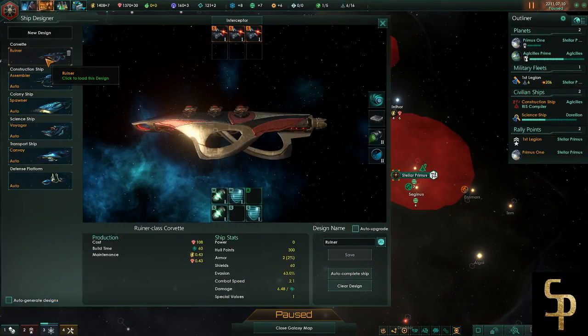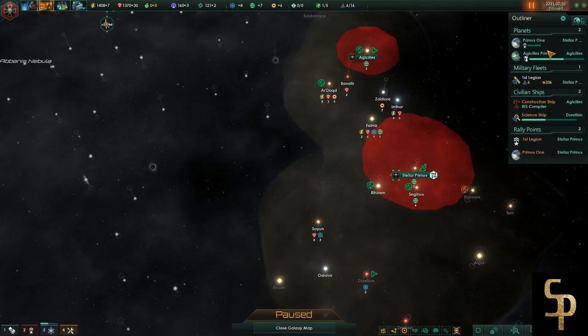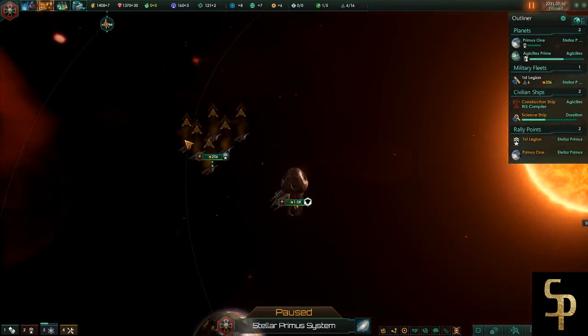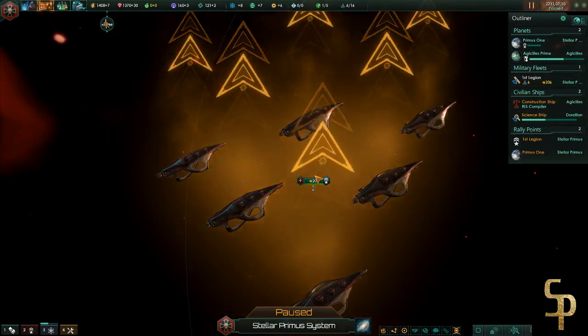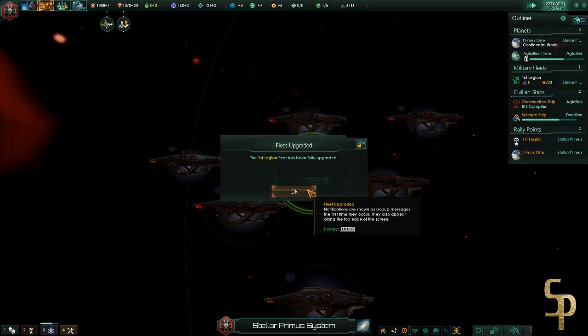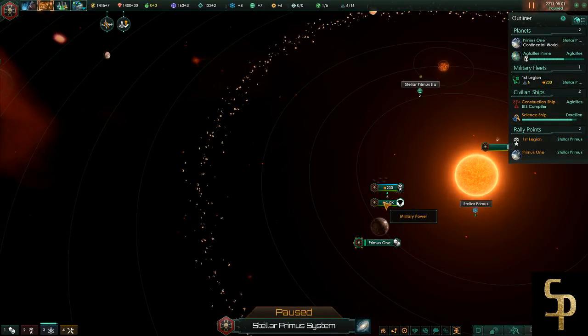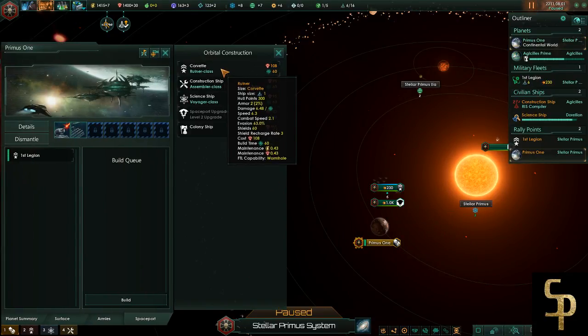I'm now going to go over here and tell them to upgrade - they'll put all these corvettes to the new corvette design. They all have to go to the starport - we're already in space dock right there. These little arrow guys are going to happen and we're upgrading. That's why you really keep your ships close to home - because I like continuously upgrading things to give me that edge. My ships are better than yours, oh you're dead now.